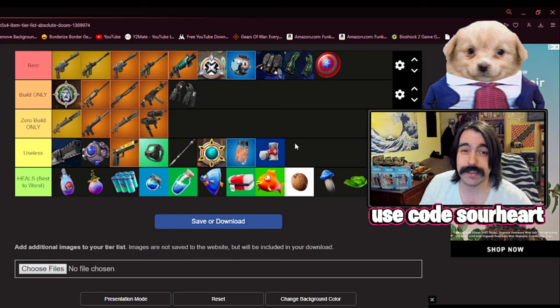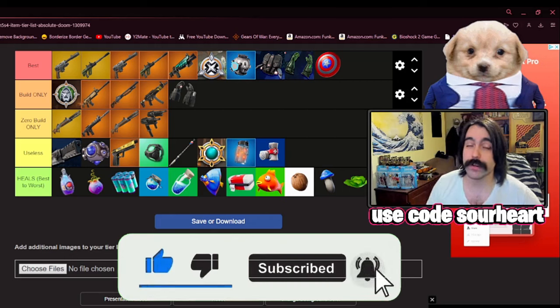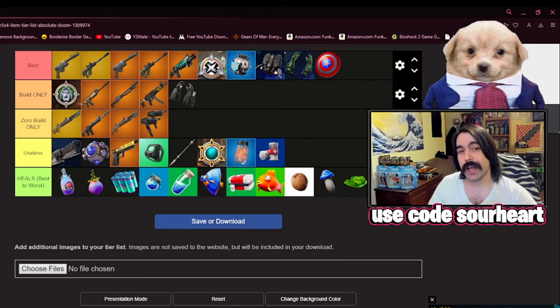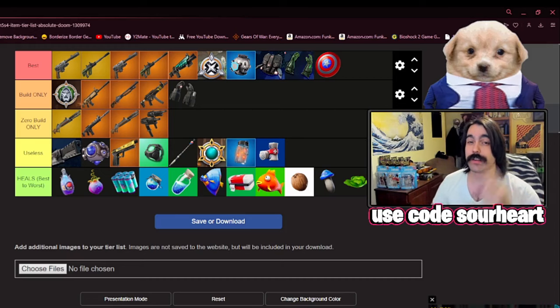Do you agree with the way I ranked these items? Or maybe you disagree — either way, comment down below and tell me what your go-to loadout is. Maybe check out this video next where I give some tips on how to use the new items correctly and get a solo victory with the new Gwenpool skin. I'll be putting up tutorials, mod guides, and a bunch of other content in the future, so I recommend you subscribe. I'll catch you all in the next video.